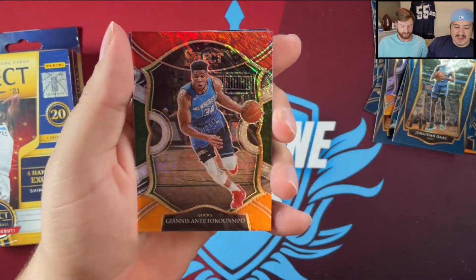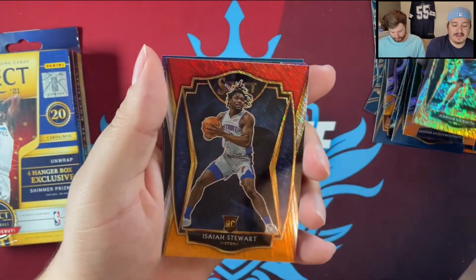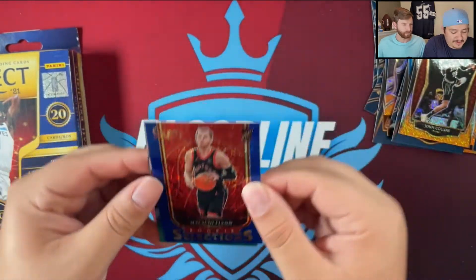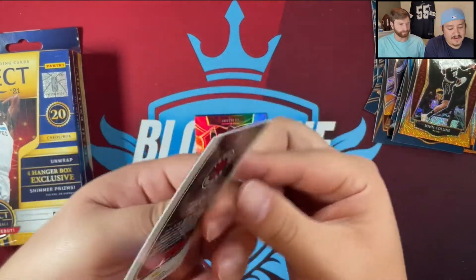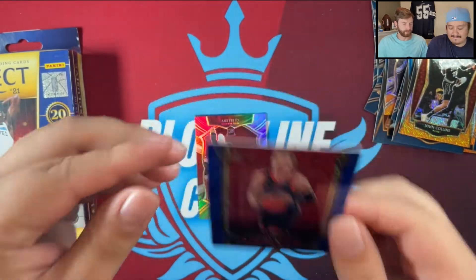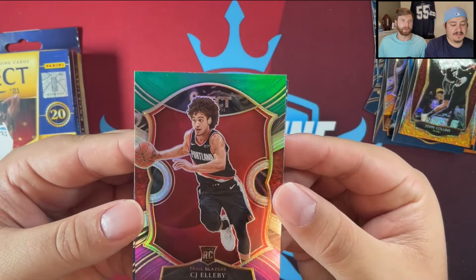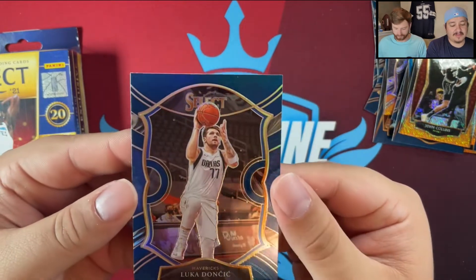Both of the jet ski rookie courtside — that's what I want to see. A Giannis shimmer, Aaron Gordon, Isaiah Stewart shimmer premier level, John Collins rookie, Malachi Flynn blue shimmer. Very nice — love it, interesting card. Last time we saw one like that was in our last blaster. A CJ McCollum prism and then a Luka courtside to round out that pack.